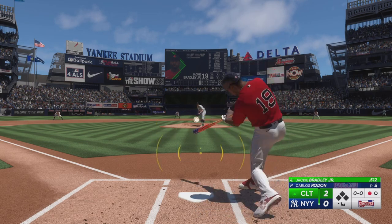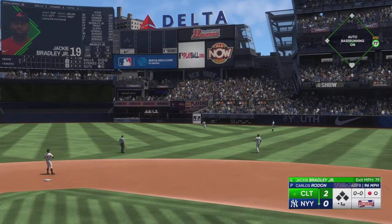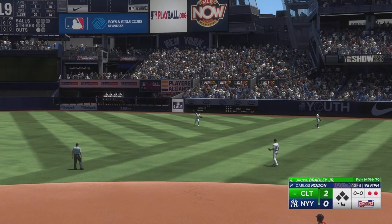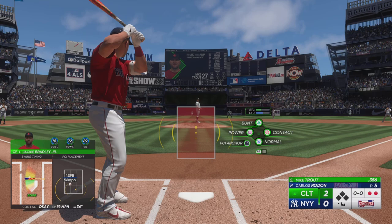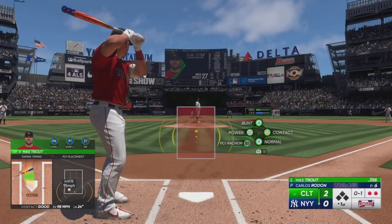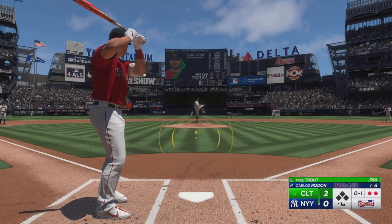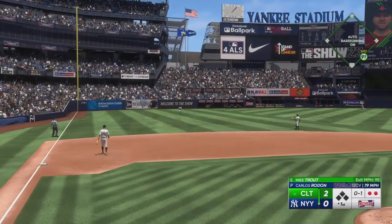Jackie Bradley Jr. gets a chance to hit. That one is lifted in the air — pulls it in for the out. It's a good recovery, though, after giving up the home run — not allowing it to stay in the head, going to work at the next hitter, and a tough one at that. First offering is fouled off. Sharp grounder, that's through for a base hit.